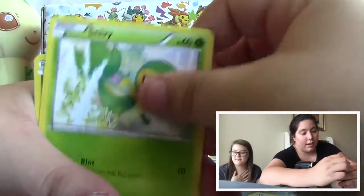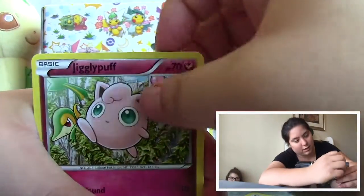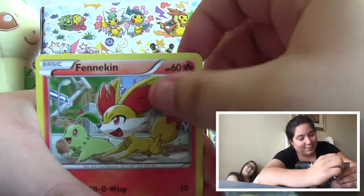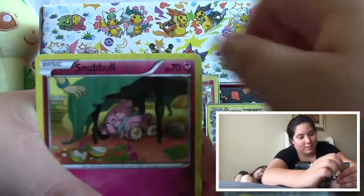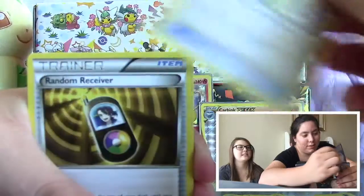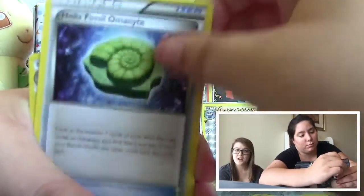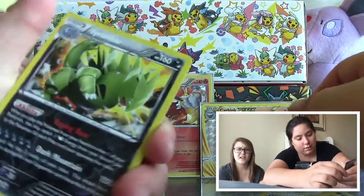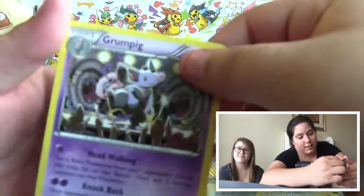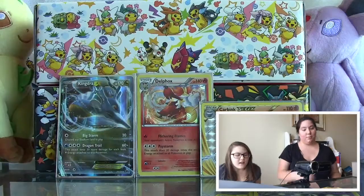Once again, guys, great pulls! So first we have a Deerling, and I find that really cute — a Snivy, a Jigglypuff accompanied by Snivy, that's actually really cute. An Oddish Spirit Link, a Random Receiver, a Helix Fossil Omanyte, a Tyranitar in its reverse holo, and a Grumpig — I love this art!